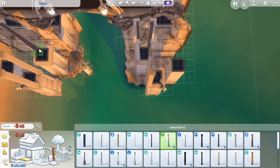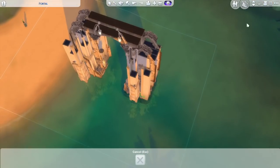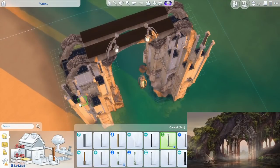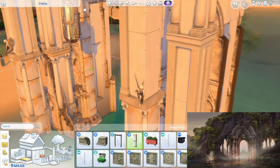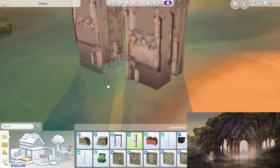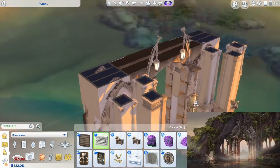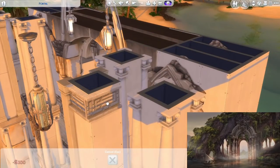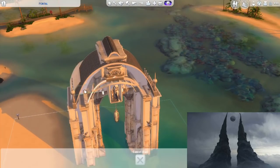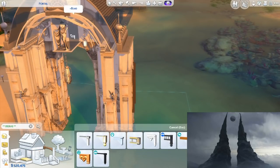I started this build with two inspiration pictures next to me. The main one looked very Lord of the Rings and magical — I wanted to use it but with fewer rocks, since I had to keep it smaller on the 64x64 lot. I combined that picture with a second one that was very creepy, almost a little bit futuristic and spacey. Those two pictures together shaped this portal build, starting with that first inspiration picture to create this very dreamy portal.